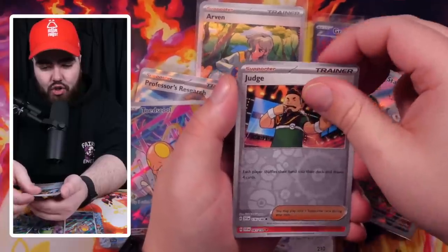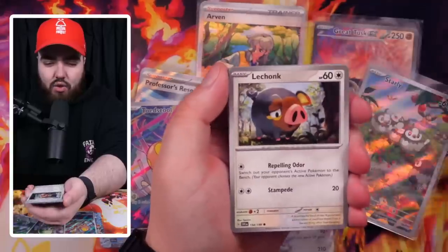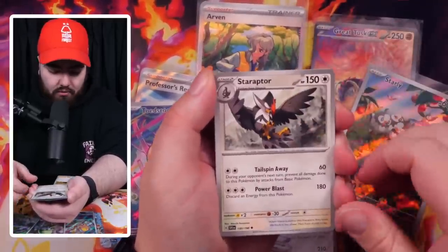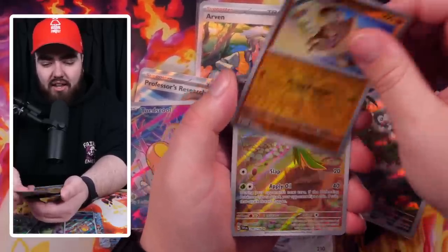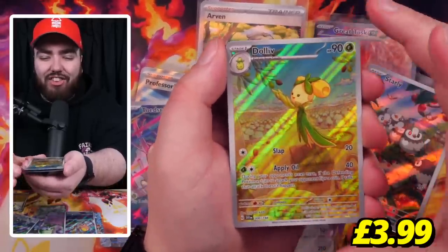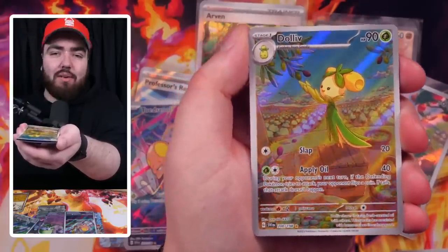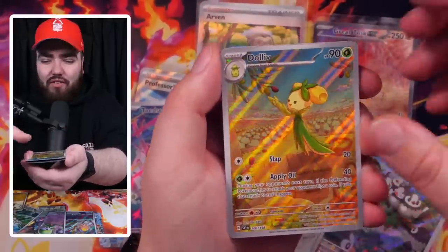Arvin, Reverse Holo George, an Amaruj Rare Reverse, and a Coridon Holo. Next pack: Energy Retrieval, Lechonk, Slowpoke, Watcherle. Staraptor, Electric Generator, Mankey — and then we've got another Art Rare, Dolive this time! That is just so sick — does it get much better? Well, it does get better — we can see the Arvin, proof that it does get better. We've got a Dolive right here, which is awesome, and then behind that a Houndstone again. That Dolive and an Ace label would look absolutely stupendous — spiffing, incredible.